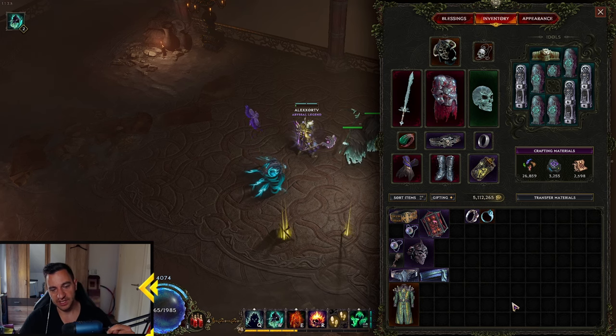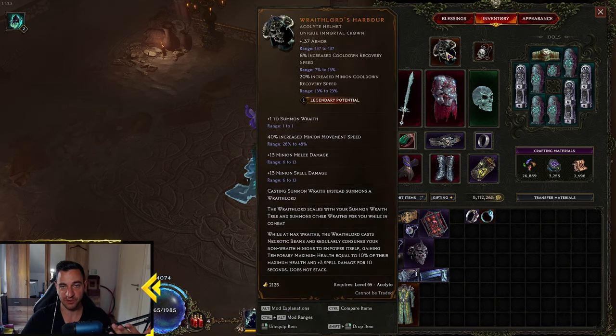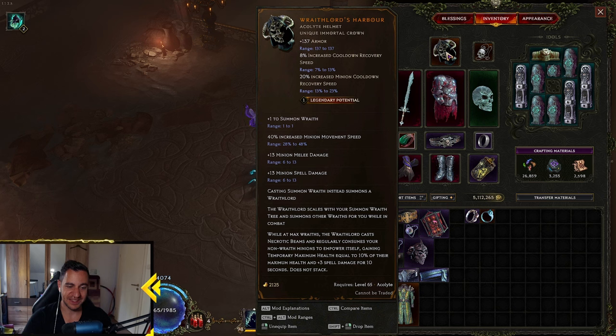Let's look at the items. The key thing you absolutely need is — this is one of the most expensive builds we have, but that's what it is. This is the only way the Rathlord works these days. That's the Rathlord helmet, a Harbour — you need this, otherwise it doesn't work, because that is what turns your Ravens into the Rathlord. It has been nerfed again: the Spell Damage for 10 seconds does not stack, so you cannot eat up more Zombies at once to make him stronger. That doesn't work anymore.